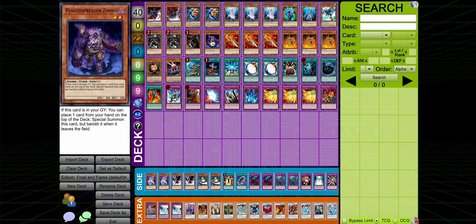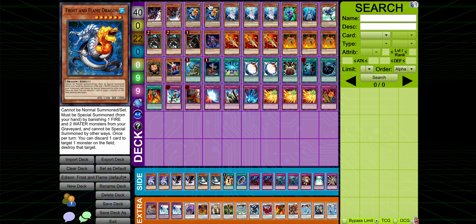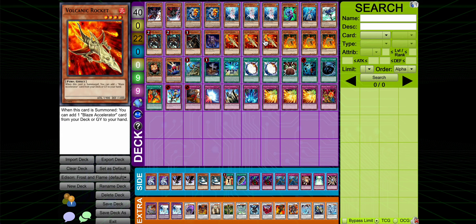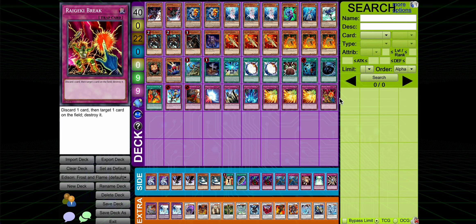We have one Ocean - we need another water, so it's a searchable water, which is nice. We play Stratos and the Mallies to go with the Divas. I play Arma Plague as well because we play the Mallies, and it's searchable by Rhoda, and level two tuners are quite good in here because we can drop a bunch of sixes on the board.